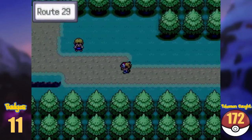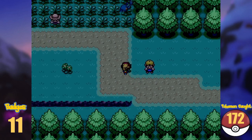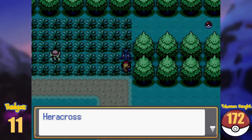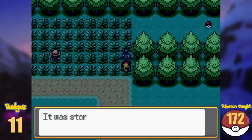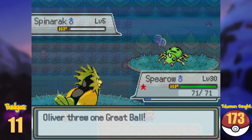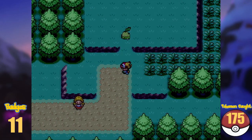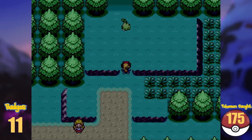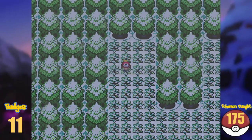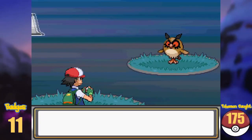On Route 29, west of New Bark, we finally have our first wild Johto Pokémon to encounter. But first, an iconic Heracross joins our team, making it the first Pokémon we get in this region. Staying here, we catch a Spinarak and a Stantler. I discover a Chikorita standing there, but interacting with it, it fled into the woods. Following Chikorita, we find ourselves in a snowy area where we get our hands on one of my favorites, Hoothoot.